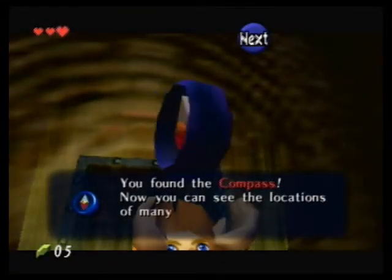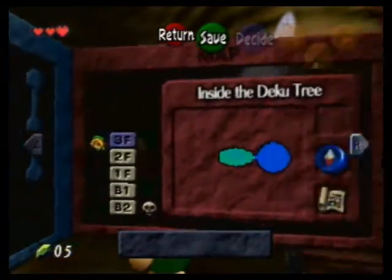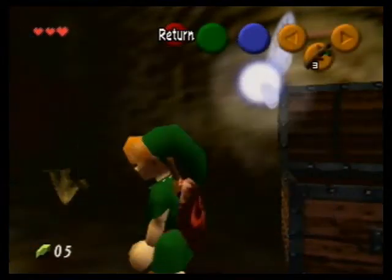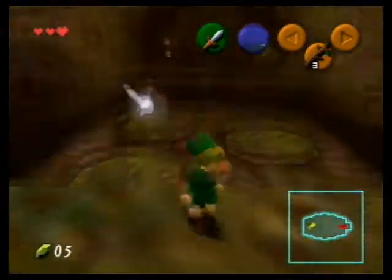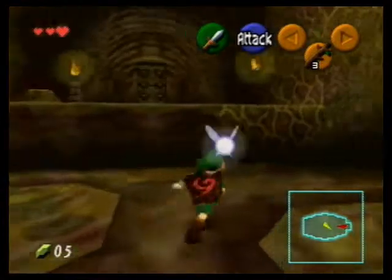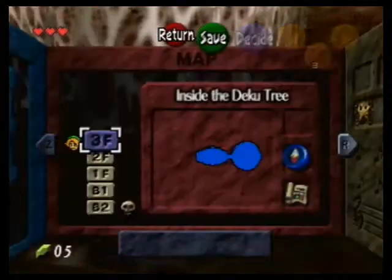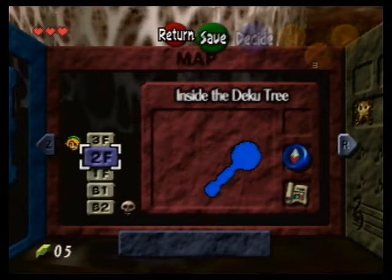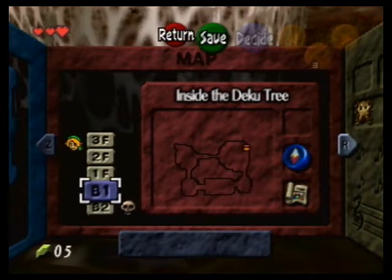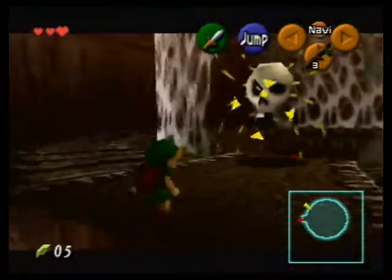Oh, the compass. Now you can see the locations of many hidden things in the dungeon. Basically this shows you where you are — you're the yellow arrow. The red arrow is the entrance point of the room. The skull means that is where the boss is, and the treasure chest symbol shows treasure chests you haven't opened up yet. Only one more left.